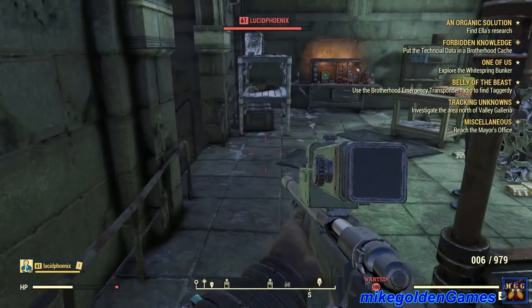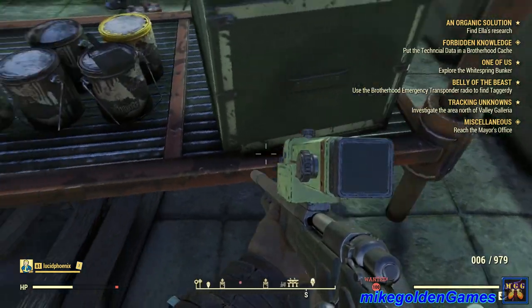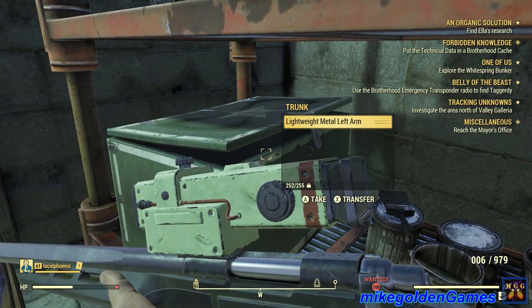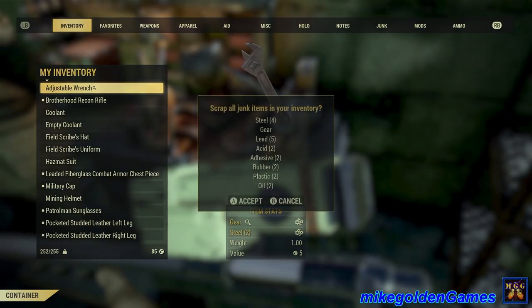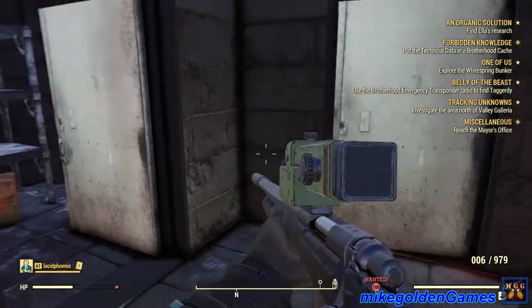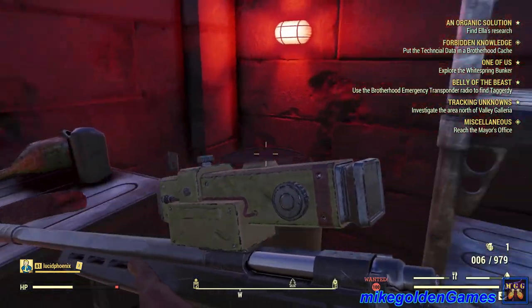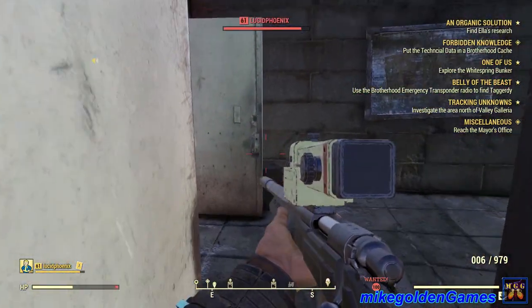I hear ghouls scurrying around up there. This is a pretty good holdout spot — big enough where if somebody tosses a grenade we can hide behind something. I don't need hacker right now. Got a Molotov cocktail I could use. Lightweight metal left arm at level 10 — I don't think so, scrap that. Got another frag grenade, I'll use the Molotov first as a distraction.